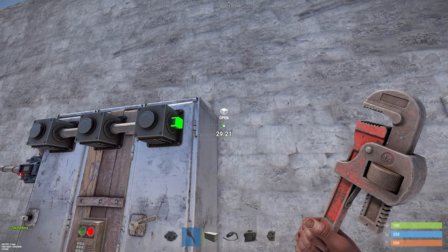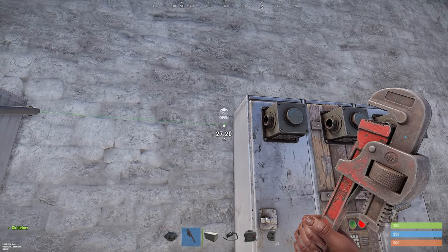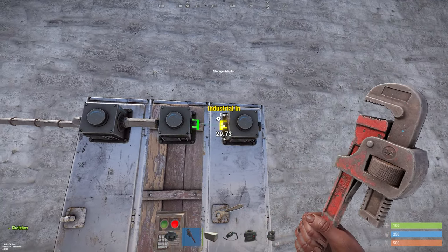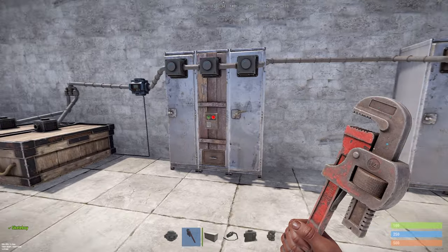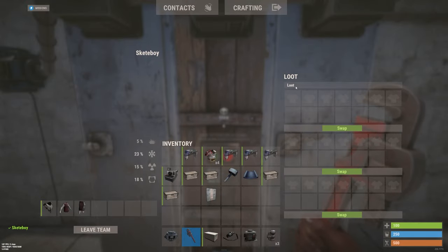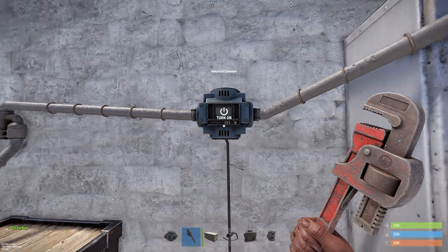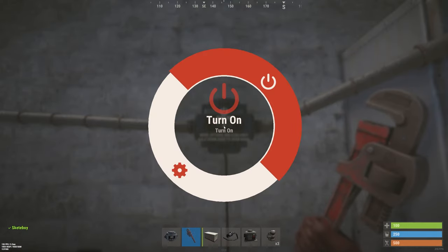After that you can connect it to your next locker like this. Now your lockers are set up. As you can see there's nothing in there yet because we need to set the industrial conveyor.